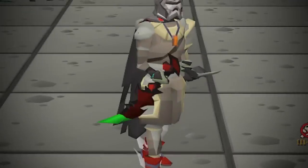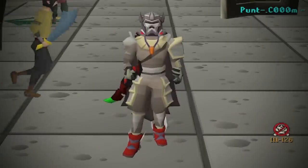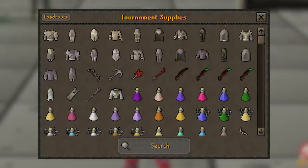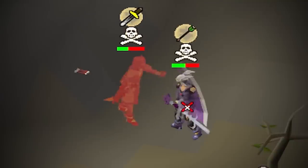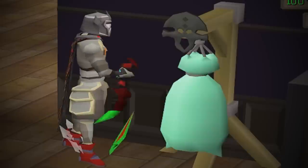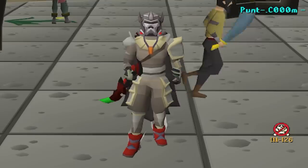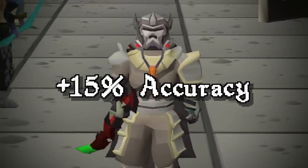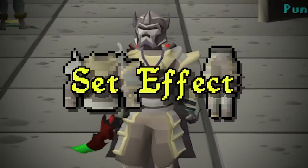This is the brand new abyssal dagger imbued and this is the brand new full Vesta armor. Jagex have added these into the beta world a few days ago and today we're going to play around with them to see how good they actually are. In this gear the abby dagger can hit an insane 51/51, and I'm given an additional 15% accuracy bonus thanks to the set effect of the full Vesta.